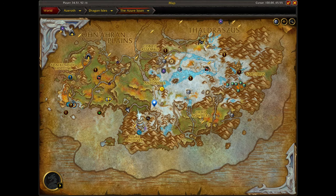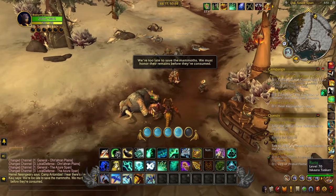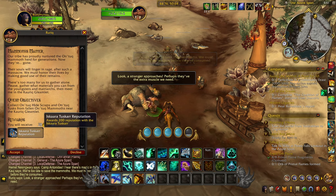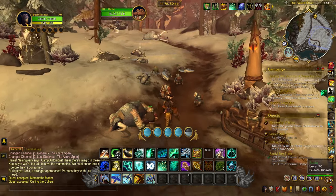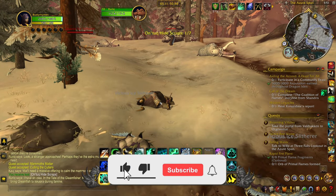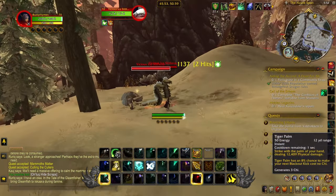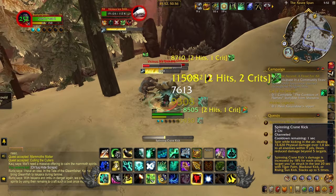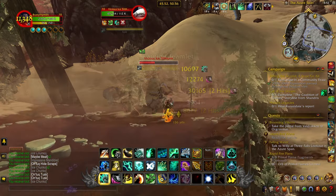We're headed out to the Azure Span to talk to Rurik. You'll find him located here on the map. Grab both quests and head up the path to complete them. You'll see that some of the dead animals are lootable, which you'll be collecting hides and tusks from. You'll also be killing vicious ice borers and vicious ice slitherers.